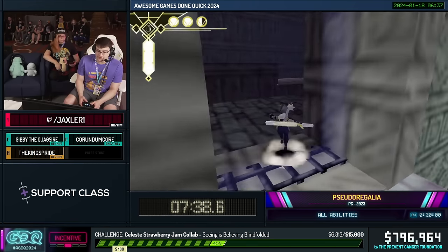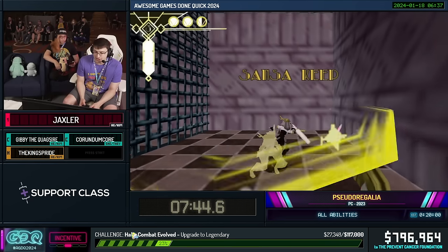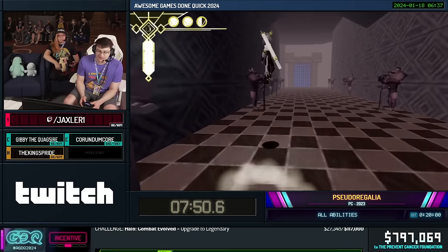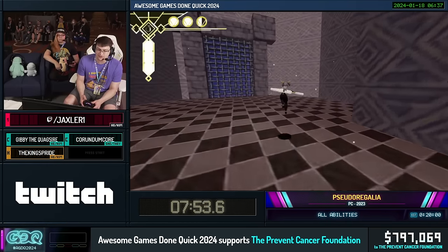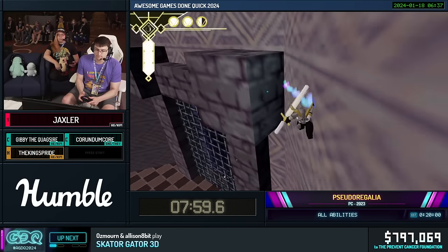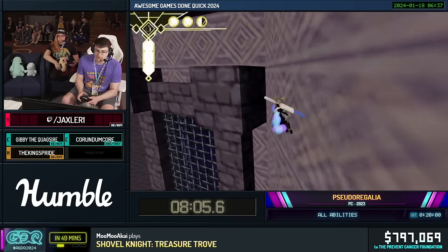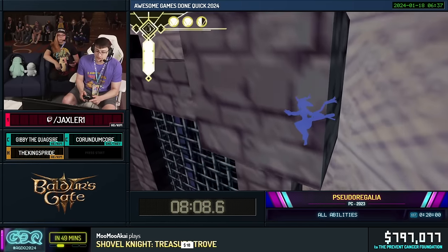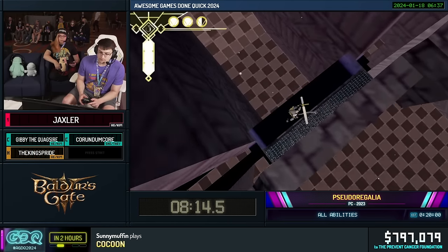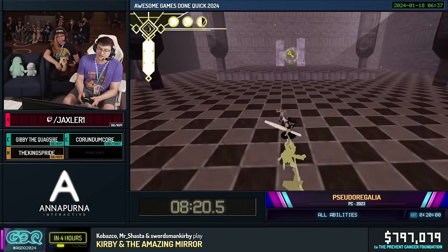Heading up here, we're going to take this small key shortcut to get up to Sansa Keep. We did this at GDQX for any percent, but we did not show off this strat — this is the advanced keep key skip. This is very difficult. Going to do two reverse wall kicks. So what I'm going to do is reset my resources right here. There's the clip — first half. Got the jump. We're in! So we're not out of the woods quite yet. That's one of the hard parts, although this one is arguably even harder — this is believed to be frame perfect.